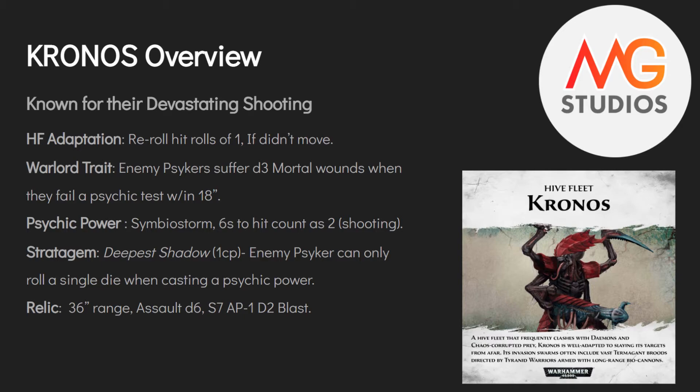Kronos' relic is essentially a souped-up gun: 36-inch range, assault D6, blast, strength 7, AP minus 1. Not bad but not amazing — just have the Hive Tyrant charge in while everything else shoots. Kronos' playstyle is big guns sitting in the back shooting, with small bugs screening up front to grab objectives. Key units are Hive Guard, Exocrines, and Tyranofexes. Shooty Carnifexes are underrated here — you can give them Ballistic Skill 3+ and Heavy Venom Cannons or two sets of Deathspitters for 24 shots, rerolling ones when standing still.